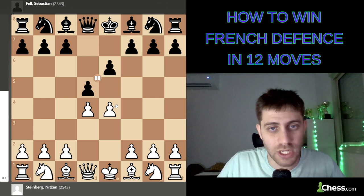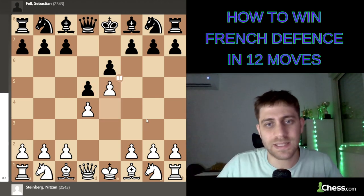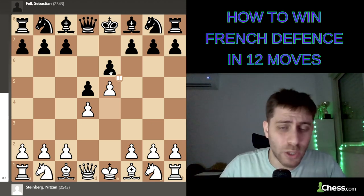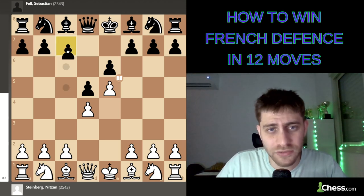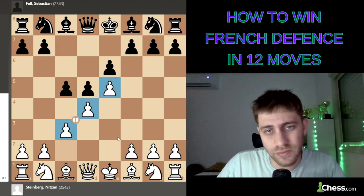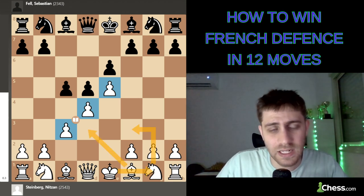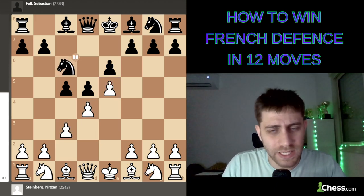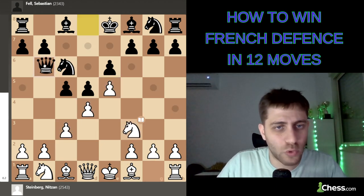In this game I played the Advanced Variation — the move e5. The point is I gain space and central control. After c5 I play c3, and this pawn structure is very good for me. My plan is knight f3, bishop d3, castle. We then saw the move knight to c6, I develop with knight f3, and black plays queen to b6.